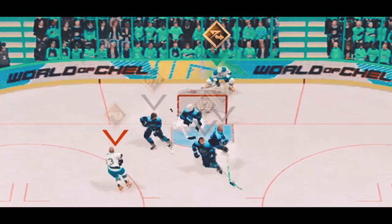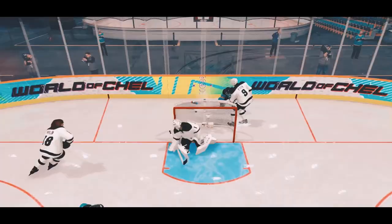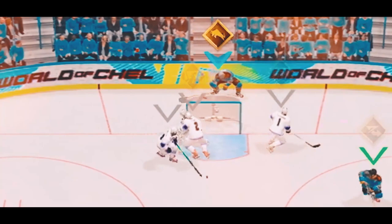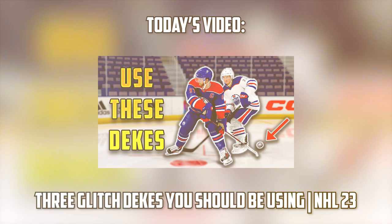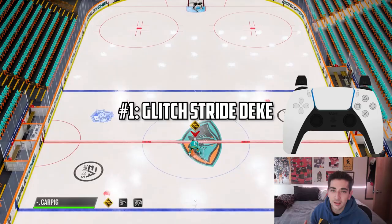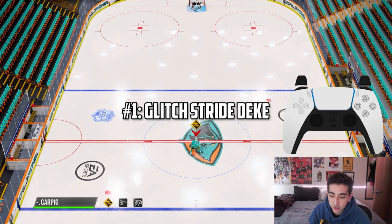In this video I'm going to be showing you the three best glitch dekes. The first one is going to be a variation of the stride deke, the second one is going to be a half spin fake slap shot, and the third one is going to be behind the back self sauce.